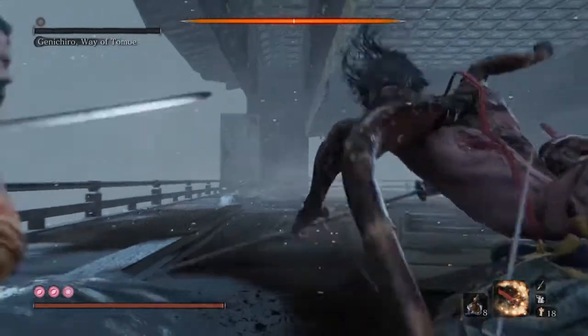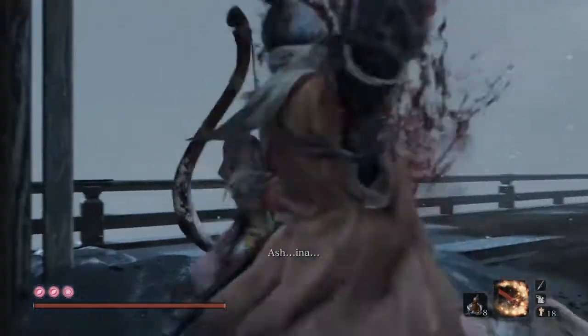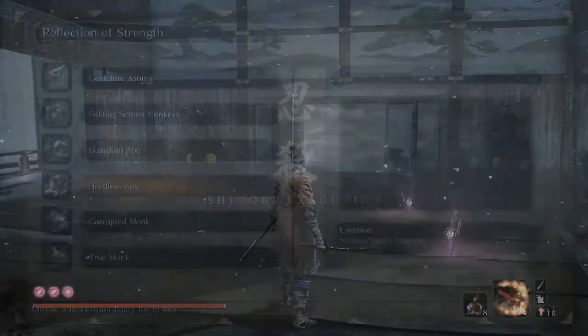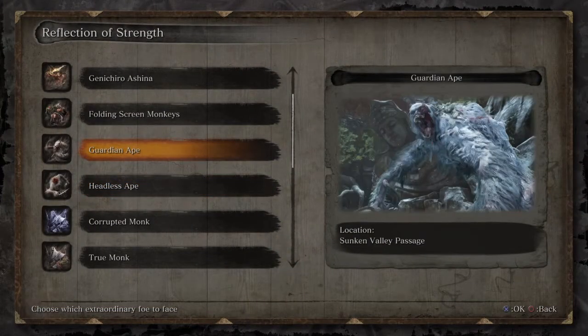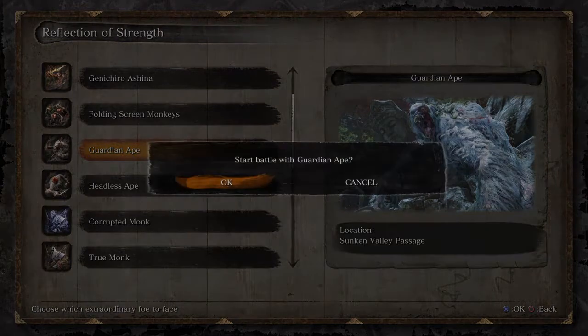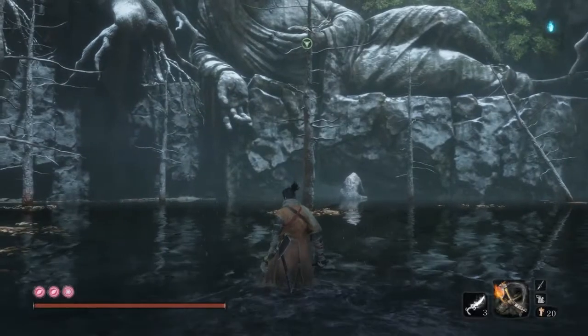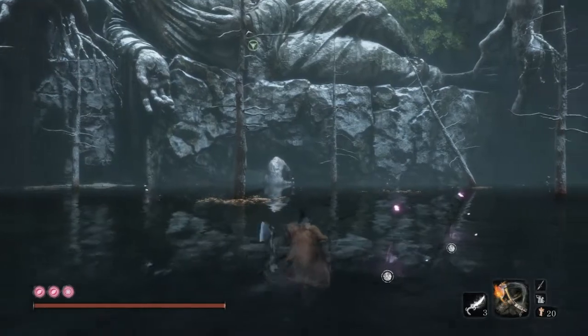Just like that, Genichiro is gone — let's get into the next boss. For the second boss we'll be doing the Guardian Ape, which in my personal opinion is one of the worst bosses, because you will want to throw your PlayStation — or whatever you're playing on — out of the window. It is so frustrating, but you'll see why. It plays very similarly to the fight we've just seen, and even though it is an ape, it's sitting there so menacingly.